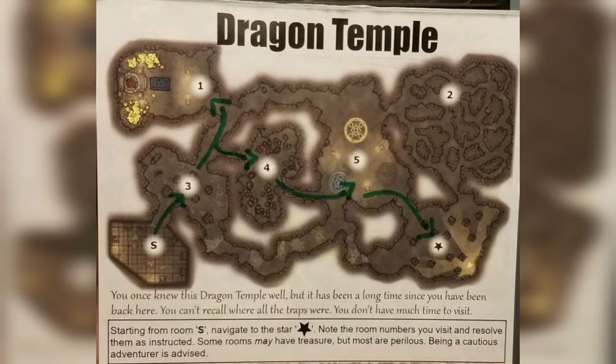Here's the path I'm going to choose: starting at S, go north to room three, then northwest up to room one, backtrack down to four, over to five, and then over to the star. I'm going to avoid room two — I don't know what's going on up there, looks kind of iffy. Let's go run through each room and see how we did.